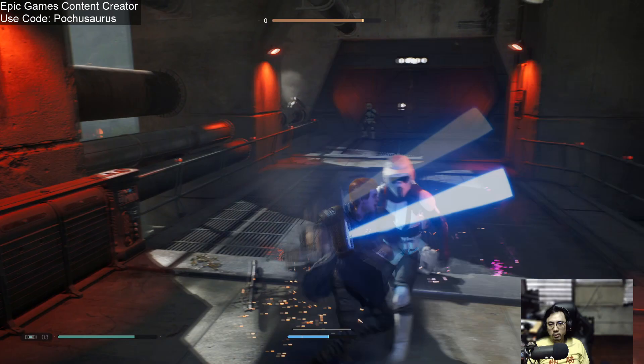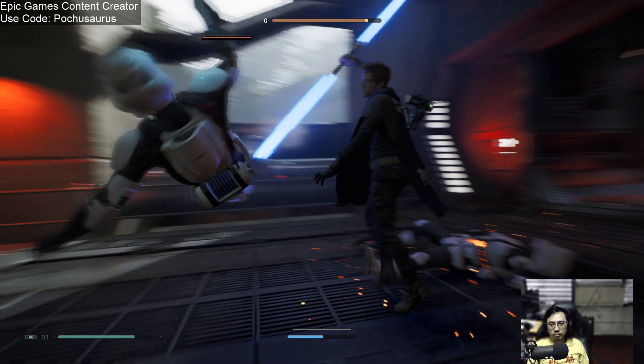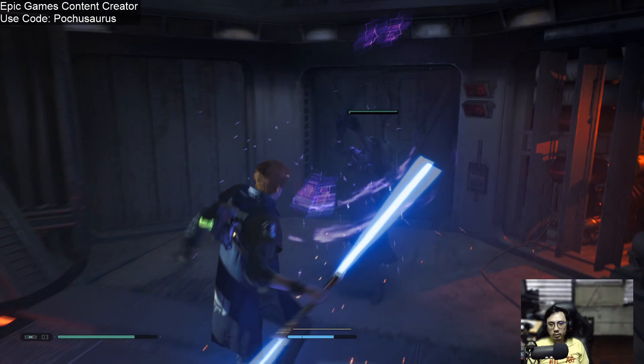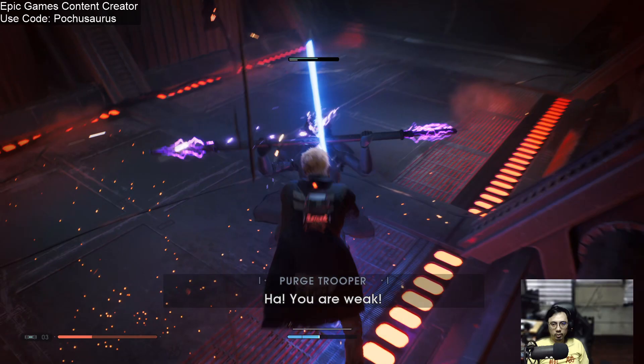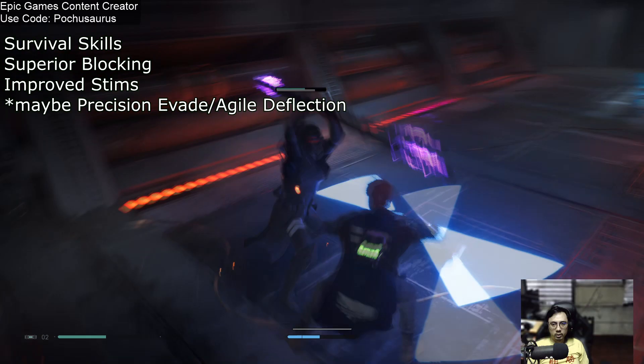If you're watching this, you've probably got a ways to go, and that's why we've got these awesome skills to help us out and sort of aid us on our path as a Jedi. First things first: invest in the survival skills. The game plays a lot like Dark Souls and Sekiro, so you really want to get your max health up. From this skill tree, you want survival skills, which increases your overall health — prioritize all those skills that increase your overall health.